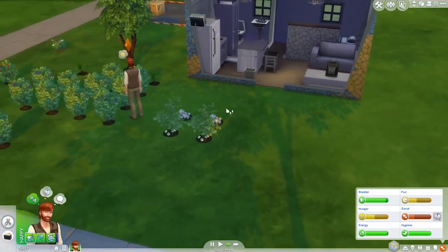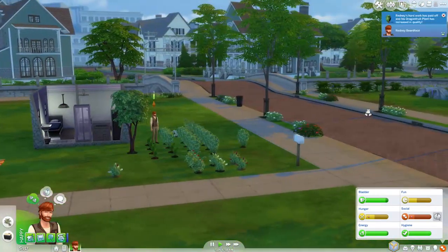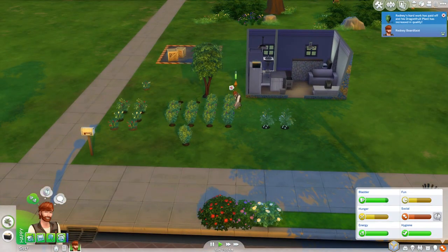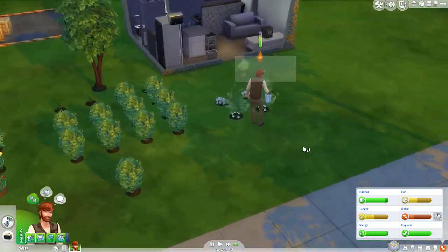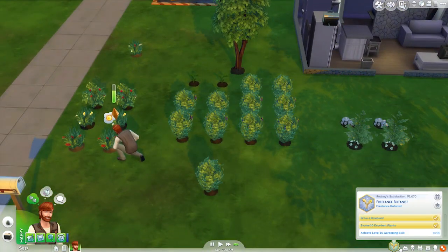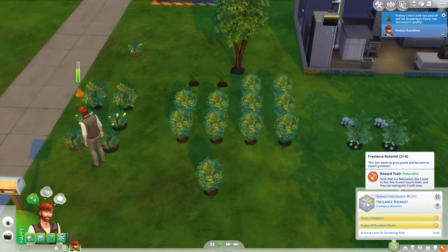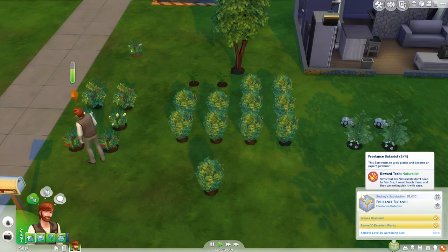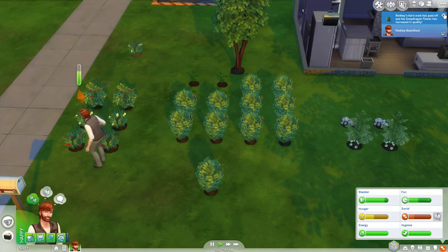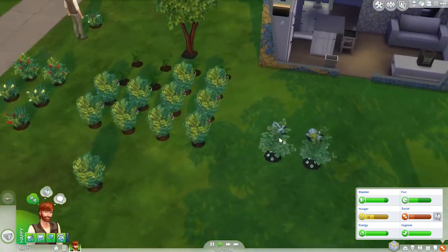475 bucks, easy money. That takes quite a while. Oh, Katrina! That'll be a little source of income - we'll keep growing cowplants. So we just need to get to level 10 in garden - we're not far off. What do I get when I actually reach the reward trait? Sims that are naturalists don't need to fear fire. It won't touch them and they can extinguish it with ease. Not really useful for being a gardener - I would have preferred never having to weed plants, not gonna lie.